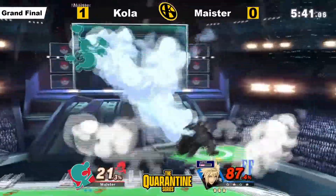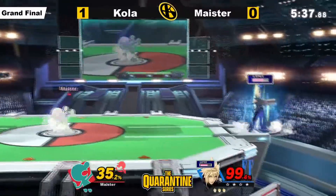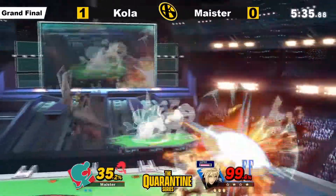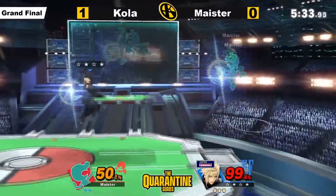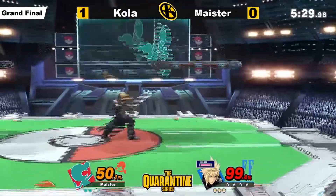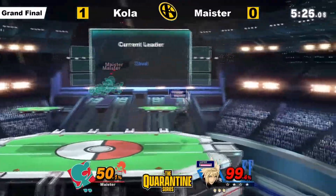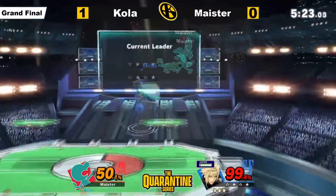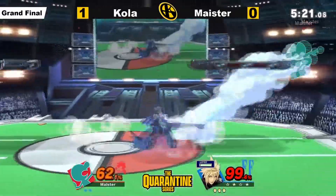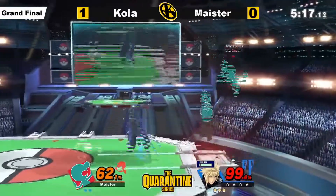Number 2: Find a secondary that covers many of your character's bad matchups. As a little side note, some characters don't really need this, like Palutena and Pikachu. If your character struggles with cross-up pressure and getting put at a disadvantage, consider playing Mr. Game & Watch, who excels in both of those categories. If your character struggles with getting outranged by long swords and has a battle-of-shield game, consider playing Cloud, who can do both of those things very well.